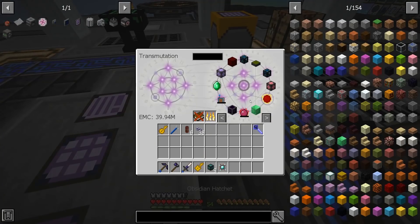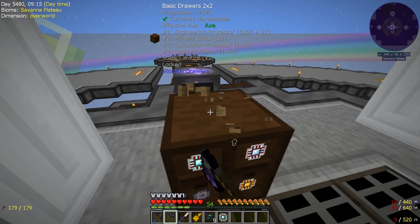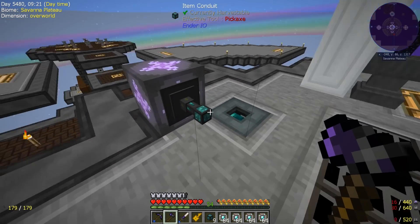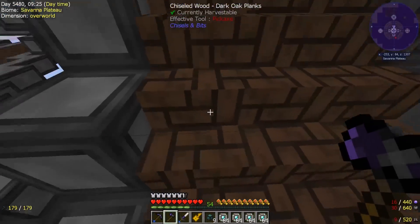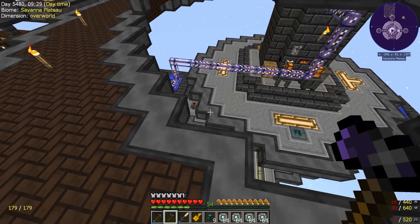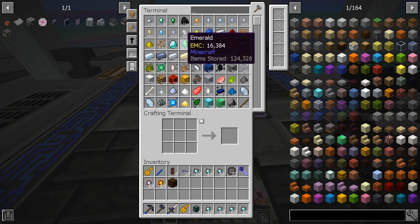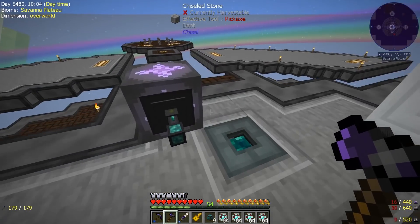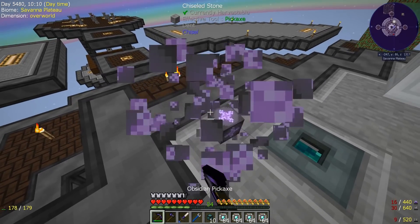This does mean we're going to need a very large amount of EMC. We started with 42 million and we're already down to 39, so we've lost about 3 million EMC just making these. We could set up a sifting system dedicated to pumping all of its EMC into transmutation — we've already got 124,000 emeralds — so we're not too shy on EMC just yet. We might also set up some dedicated non-sifting EMC generation in the future, but that's not what I want to work on today.